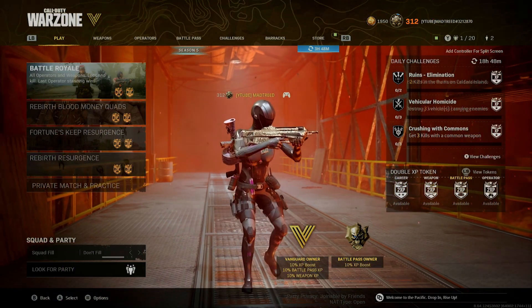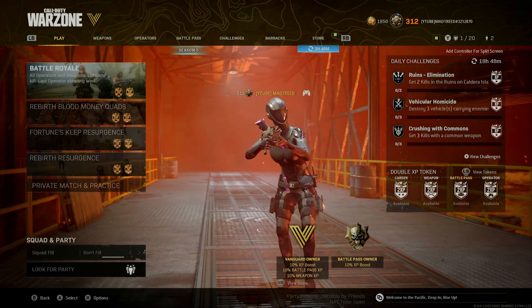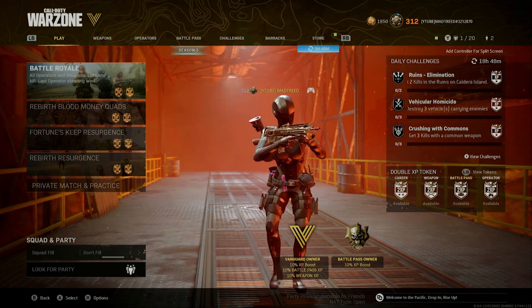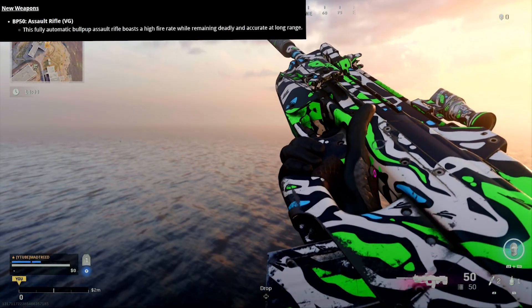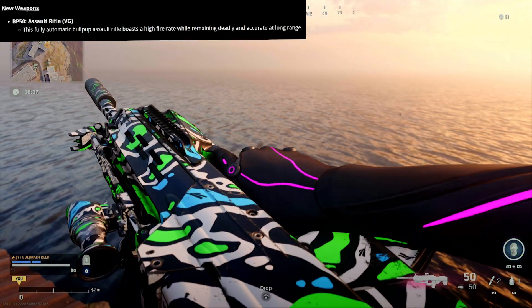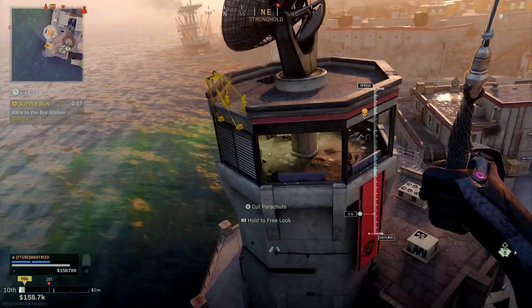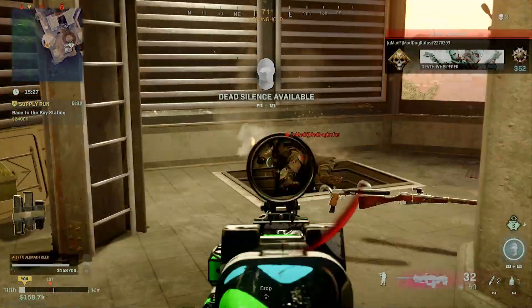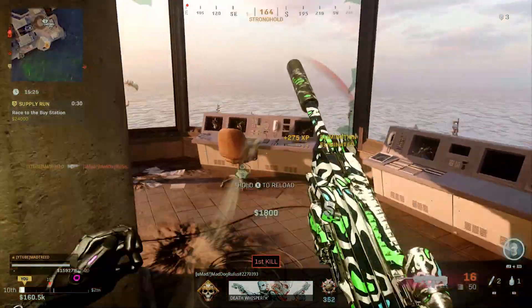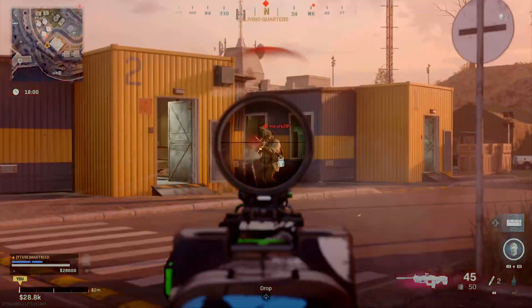What's going on guys, it's Mad Treat here and in today's video I'm going to show you guys the best setup to use for the new BP50 assault rifle. This just came out in the latest final update for Warzone. This assault rifle is really fun to use, it shoots so fast — used to be called the F2000 back in the day in Call of Duty.